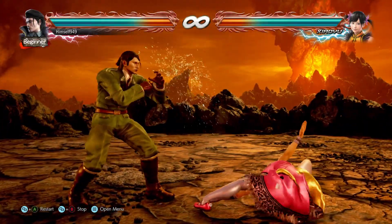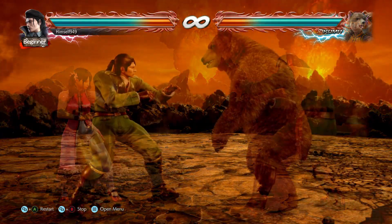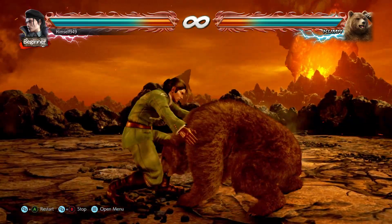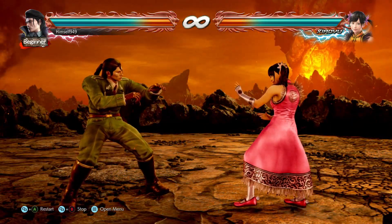Another route is against stances, stuff like AOP and hunting bear. These count as crouching, and if we get the chance, we can throw them. The issue though is that finding the right opportunity is hard, and in most cases they have the momentum.